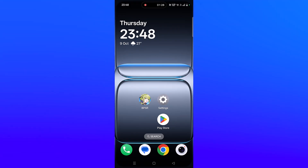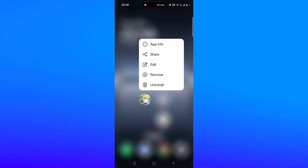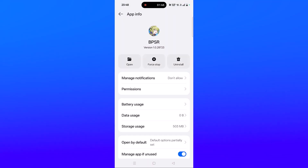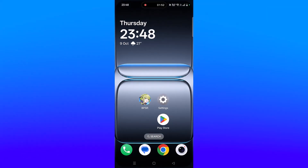Solution 4 is to force stop the Blue Protocol Star Resonance app. Tap and hold the app icon, click on App Info, then click on Force Stop and confirm it. Then launch the game and check.